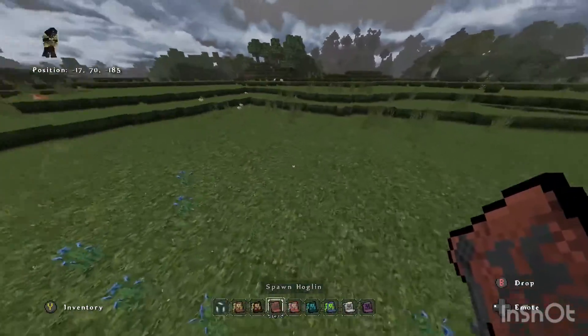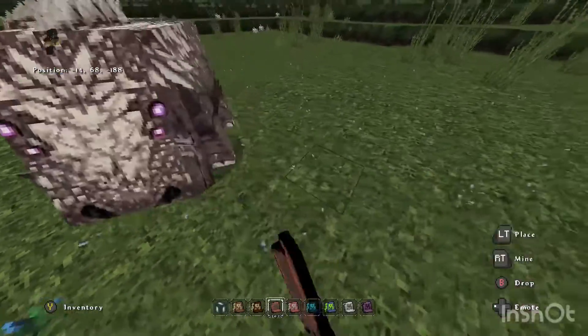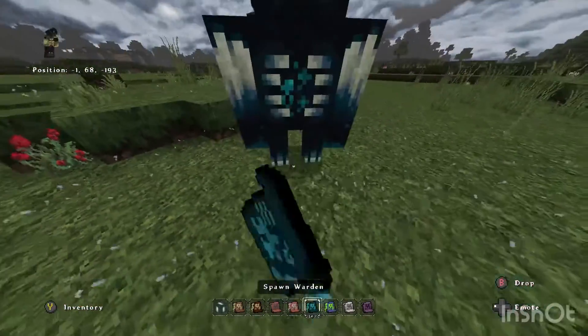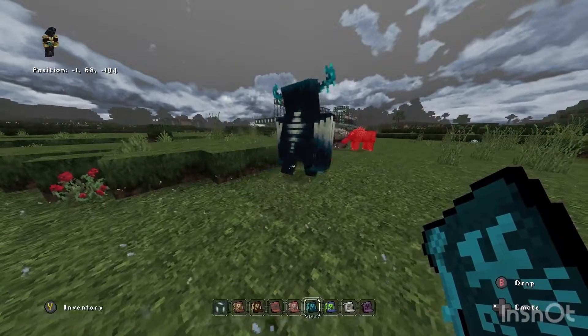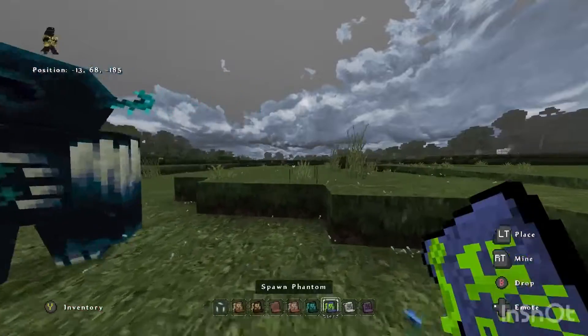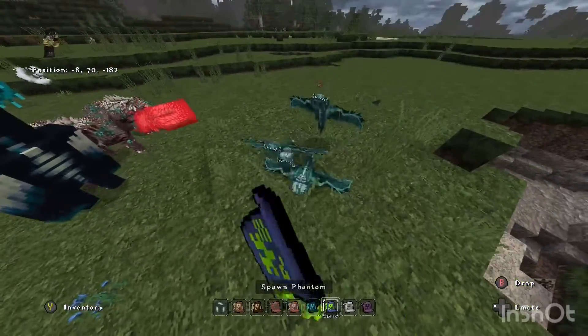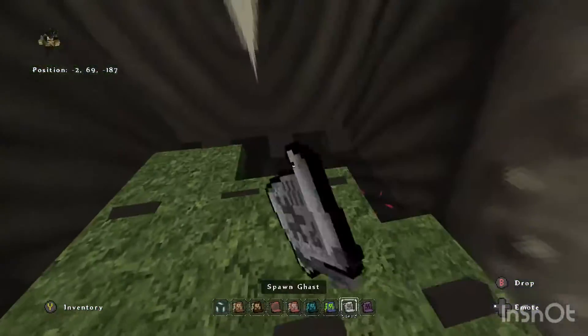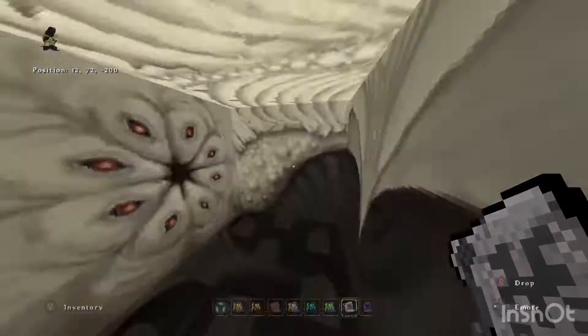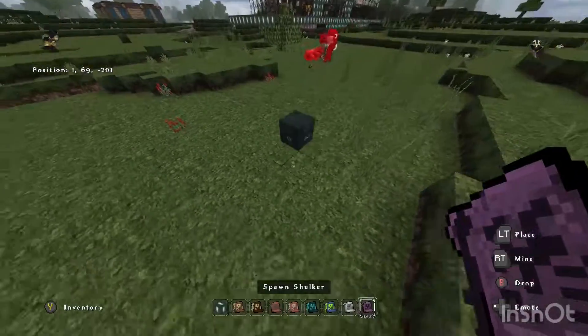Hoglin, zoglin, warden — oh, it doesn't have anything shocking. That is terrifying though. The phantom, the ghast — oh look at that big old design — a shulker.